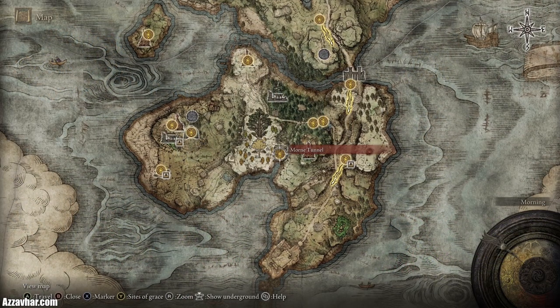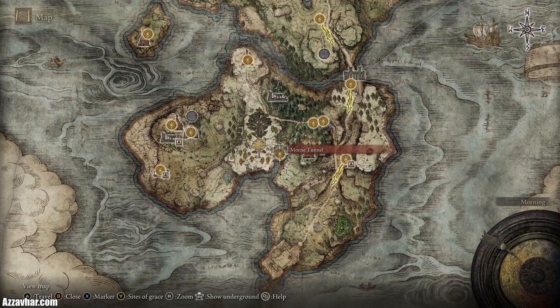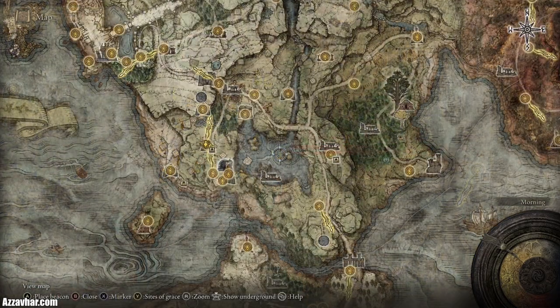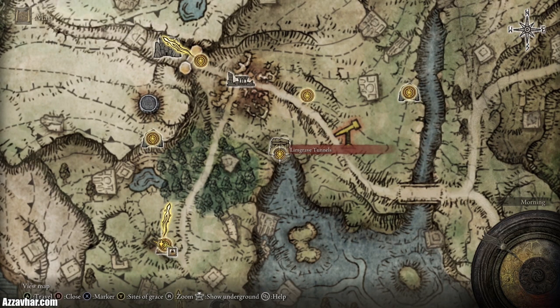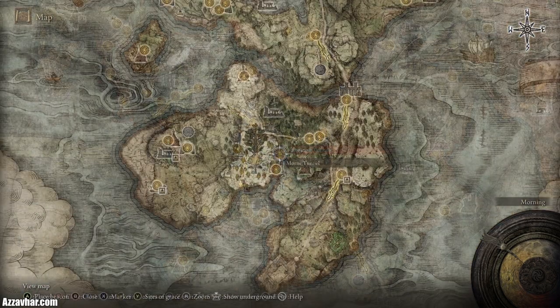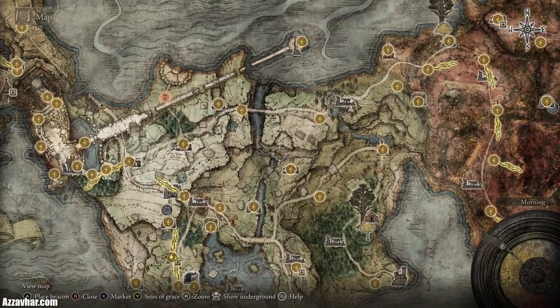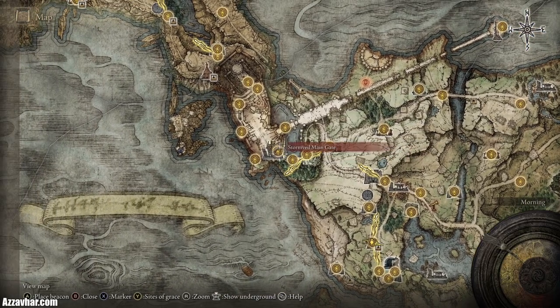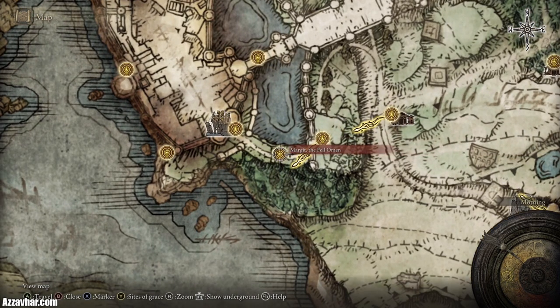There are a couple of tunnels I'd recommend checking out. One is Morn Tunnel — get all the smithing stones from inside that tunnel. Then back in Limgrave there's also another one called Limgrave Tunnels with loads of smithing stones as well. Once you've explored the Weeping Peninsula and the entirety of Limgrave, head on over to Stormvale Castle. I recommend upgrading your weapons a bit before taking on Margit — ideally you want at least plus three weapons.